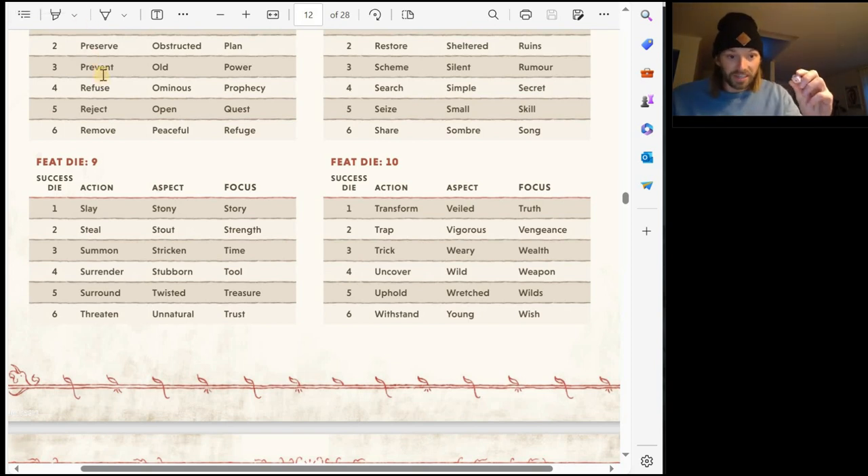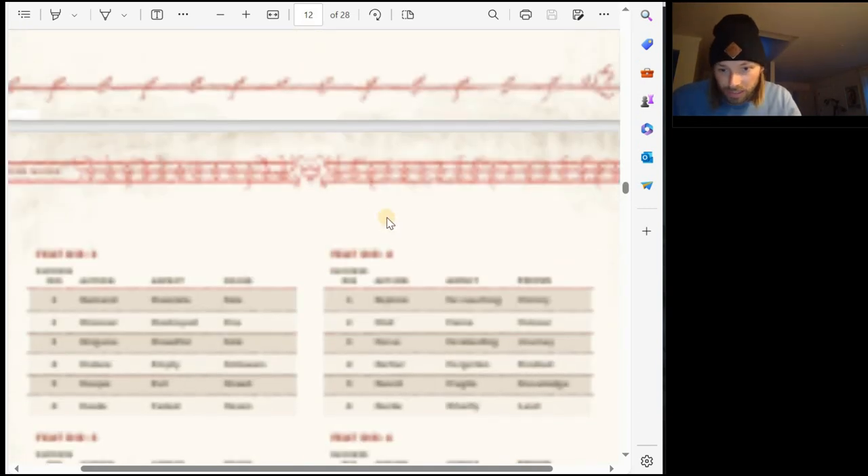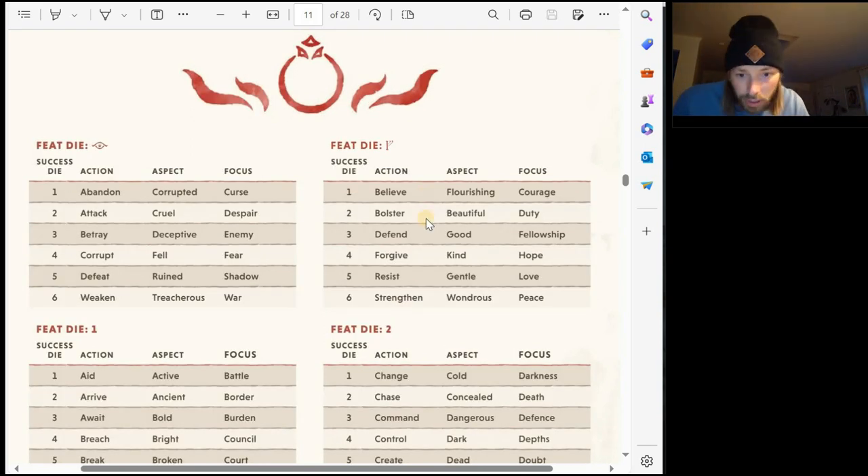Now I have a notebook and a pen. On table 10, we've got a one for aspect: Transform. That's the action — maybe he's crafting something at the moment. For the table aspect, Select — I get a Tengwar. And for kind, we roll Focus: Five. Wait, not Tengwar — Gandalf rune is what I should have said. And for five, Leader.